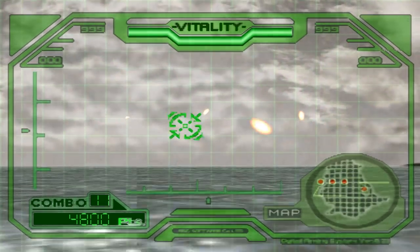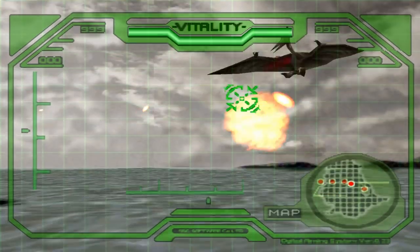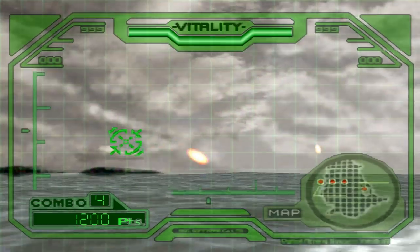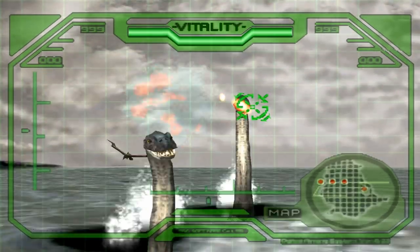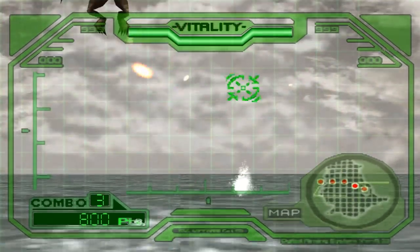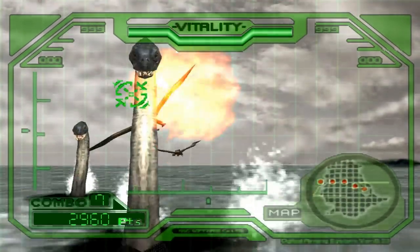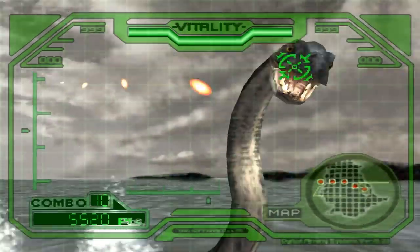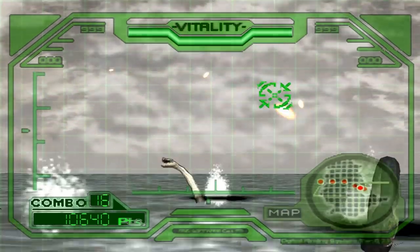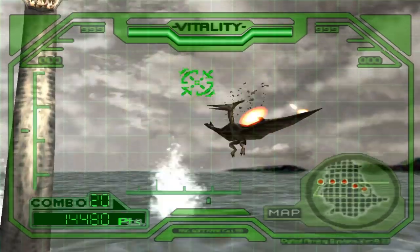Now the third wave is going to be the toughest, because now both of these enemies are out in full force. Don't worry too much about the ptranodons, because you can always kill them pretty easily. It's the plesiosaurs that you have to worry about, especially the ones that want to get up in your grill really, really fast. And they'll pop up right in front of you too.